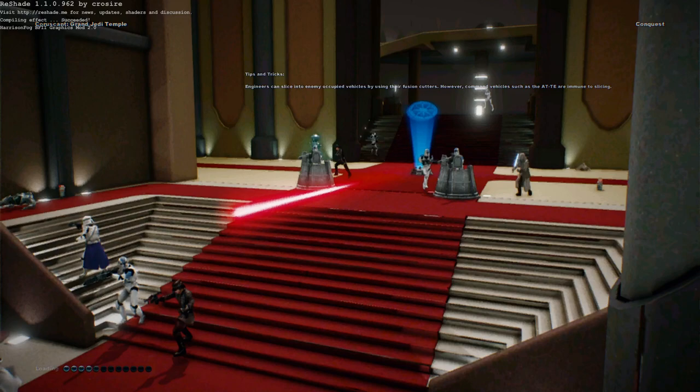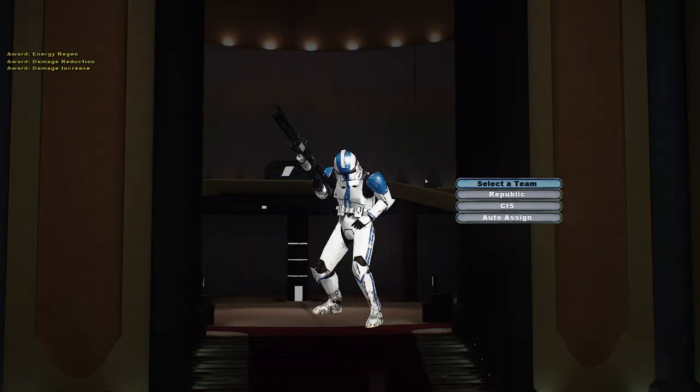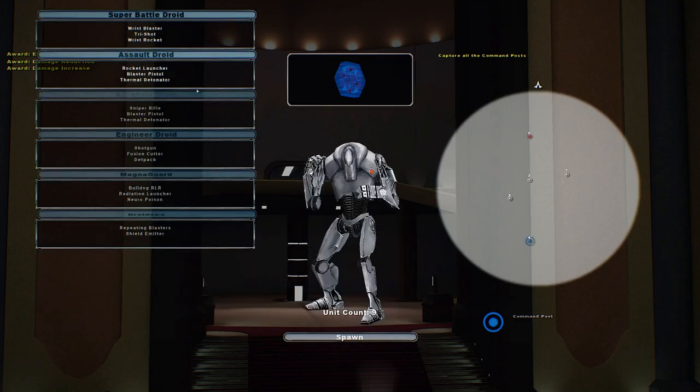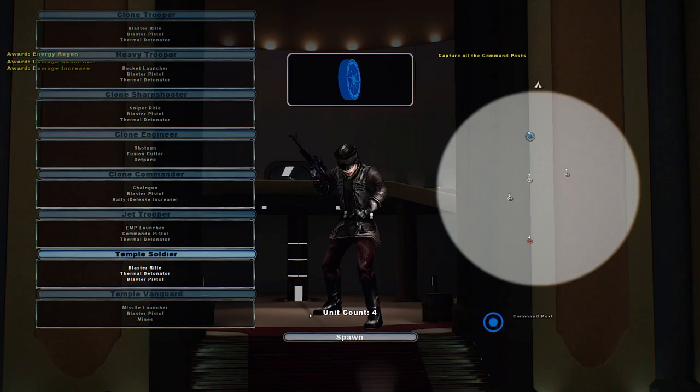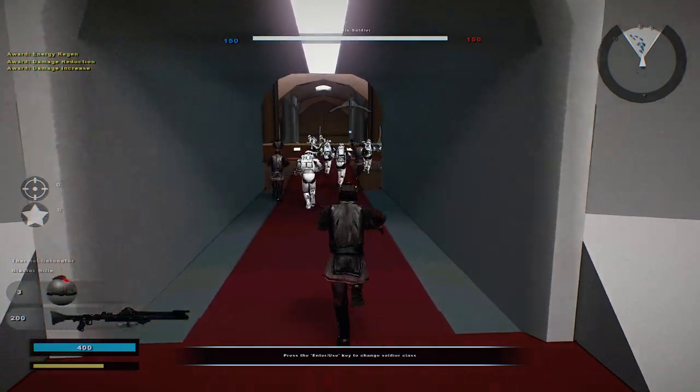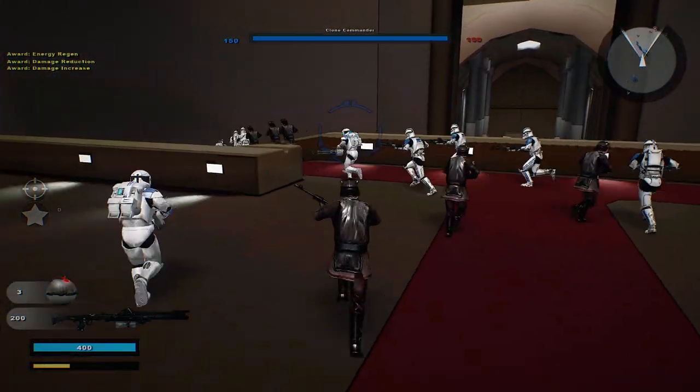Hello and welcome back to another Battlefront 2 map video. Today we go on Korza Grand Jedi Temple, the final version. There was a beta and a 1.0 — this is the 1.0 version. Hopefully we can do something a little bit more interesting here. I think we'll stick with the clones, but we'll play as the temple soldiers — or the temple vanguard. And if there's a hero, we'll try out the hero.